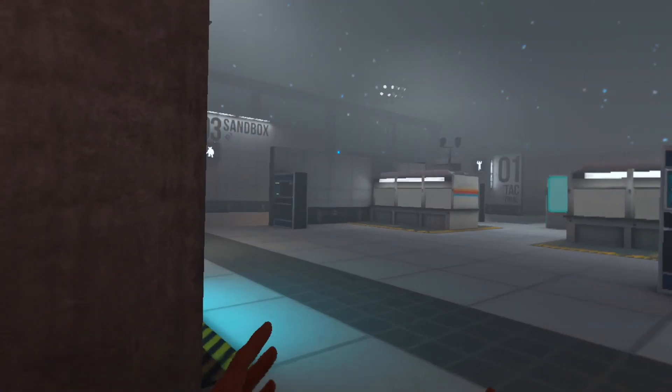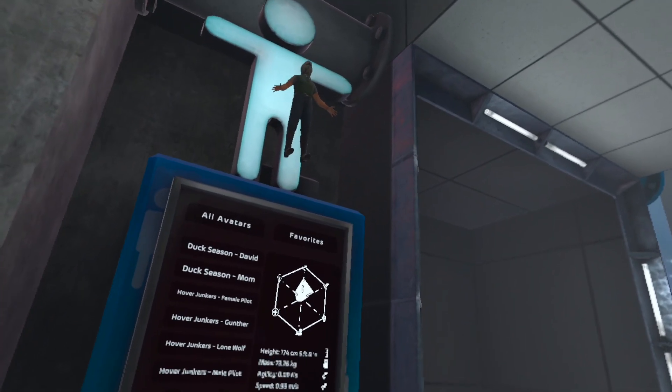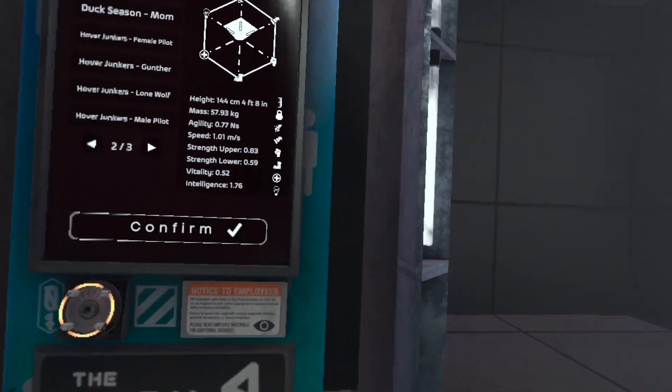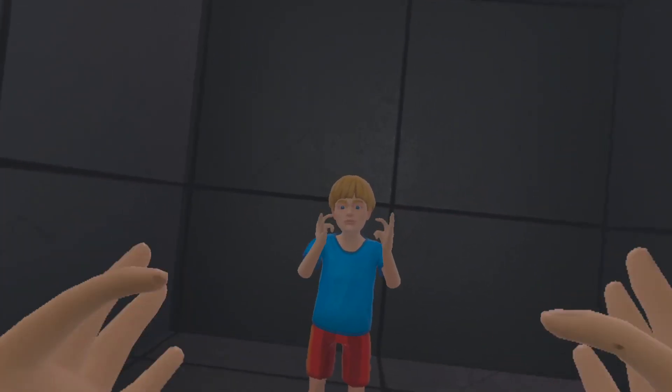What you want to do is come over to this section right here, where we have our little person that shows us the armors that we have on. You want to click on David, hit confirm, and then we have the mod installed. It's here, and I look terrifying in a really creepy way.